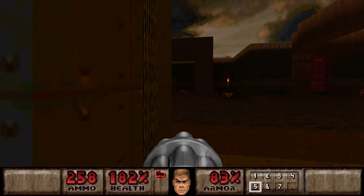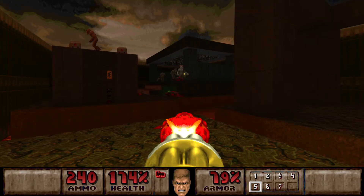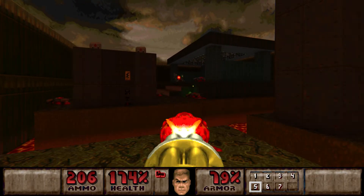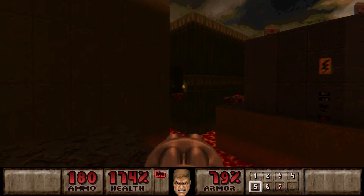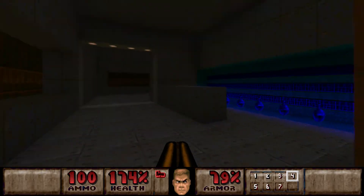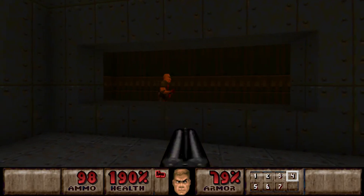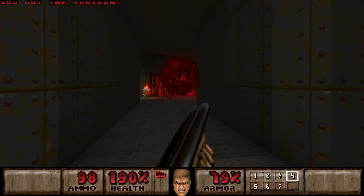Alright, then we'll go inside this building if needed. But first, let's snipe out these guys. Yeah, there's Hell Knights - I can deal with them later. But as long as there are some shotgun guys, I'll probably deal with them first. And now let's save these. And there's actually a secret nearby, but let's kill these guys first.